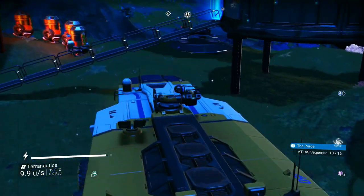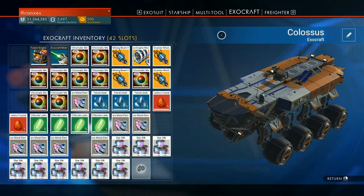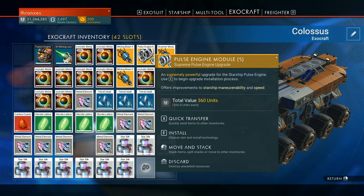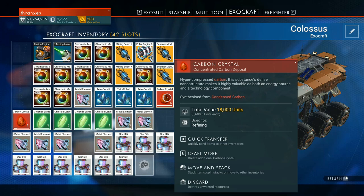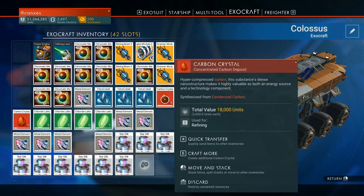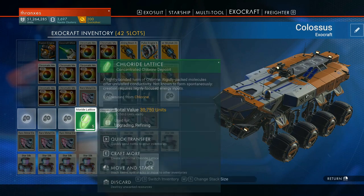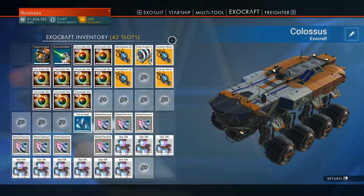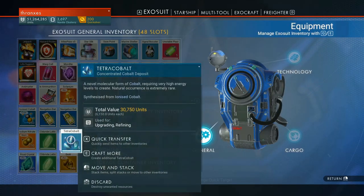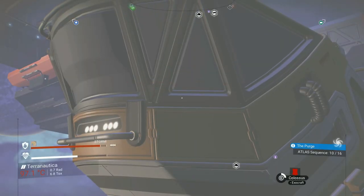Oh we took the e-brake off as soon as we got in. Okay hold on, let's get to a stable configuration please. I do think that exocraft is cool, it's just so small. So we have two scanner modules, two mining beams and an extra pulse engine. Probably give that pulse engine to the fighter. Look at all the chromatic metal - oh my goodness, and the carbon crystals. So we need all of this stuff to come out of here. Look at all that chromatic metal, holy moly. Maybe I will store one of these in my starship. This is more what I want my exocraft to look like.